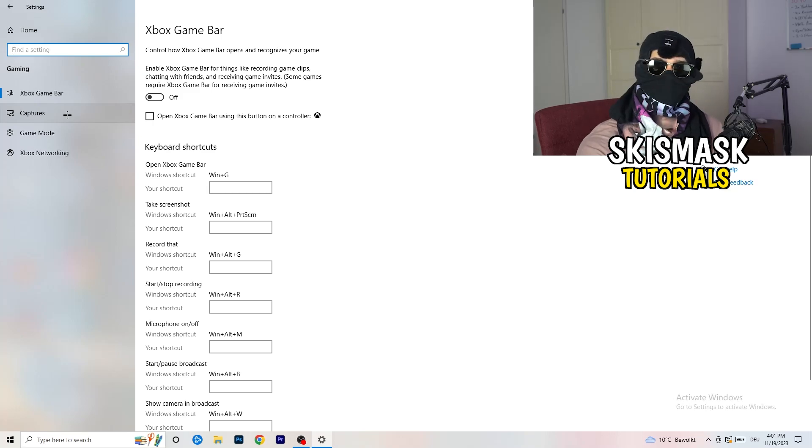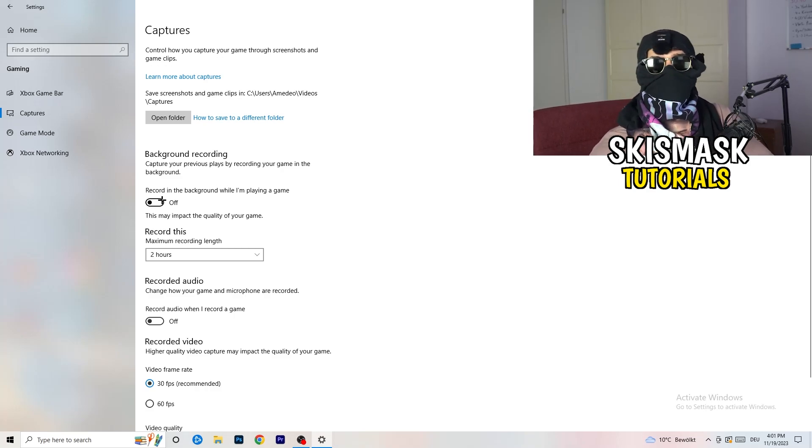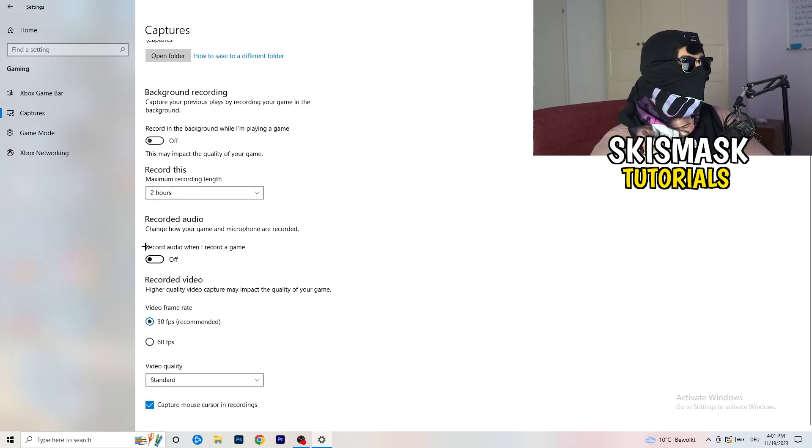Next, go to Captures on the left-hand side. Go to Background Recording and turn off 'Record in the background while I'm playing a game.' If you want to record, use something like OBS or Broadcaster Studio — software made for recording games, not Windows. Also turn off background audio recording.